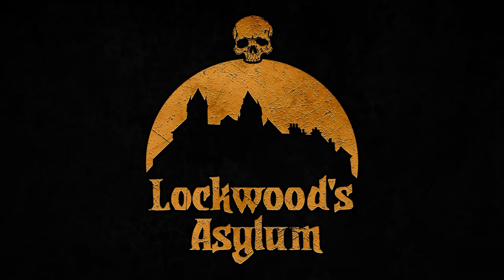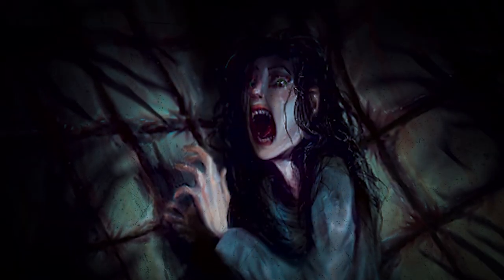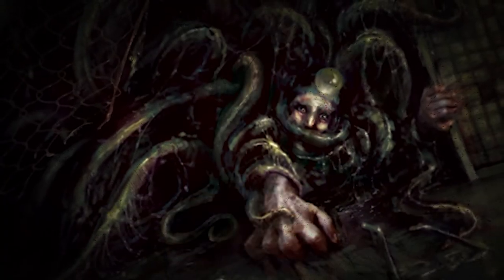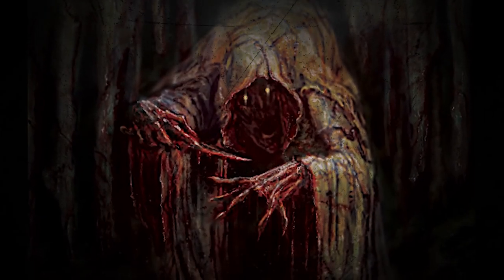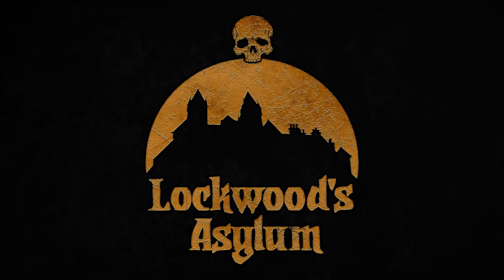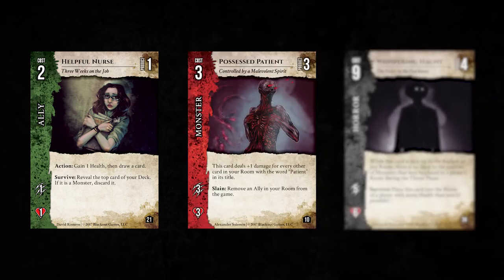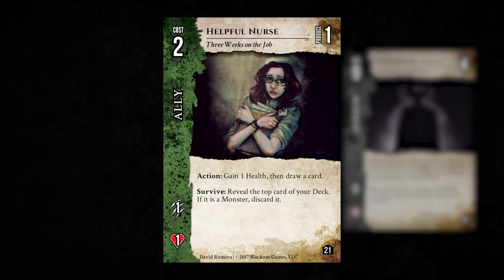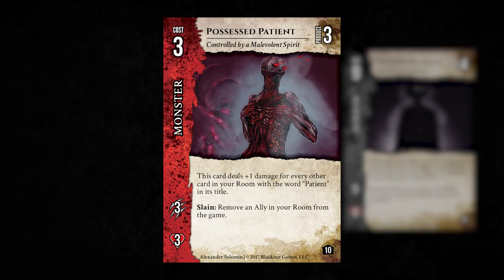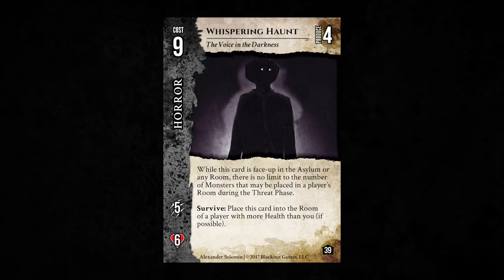Lockwood's Asylum is a survival horror deck building game where two to five players try to survive the night in an asylum that has been overrun with terrifying monsters and unspeakable horrors. During a game, players will purchase three types of cards: allies, monsters, and horrors. Allies are the beneficial cards that go into a player's hiding place called their room, while monsters are harmful cards that the players send after their opponents. Horrors are the boss encounters of the game and typically have far-reaching effects that terrorize the players and make life difficult for everyone.